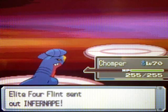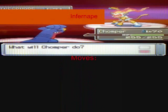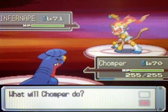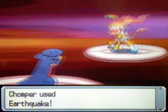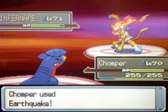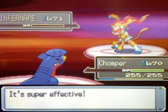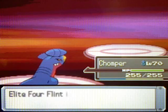Next, Flint's going to send out Infernape, level 71, Fire/Fighting type, with moves Flare Blitz, Thunder Punch, Mach Punch, and Earthquake. I'm just going to use Earthquake. If you have a Ground type Pokemon, that's also really good to use in this battle. I would have switched into a Vaporeon, but his Infernape knows Thunder Punch and that's going to be a problem. That's it for Infernape.